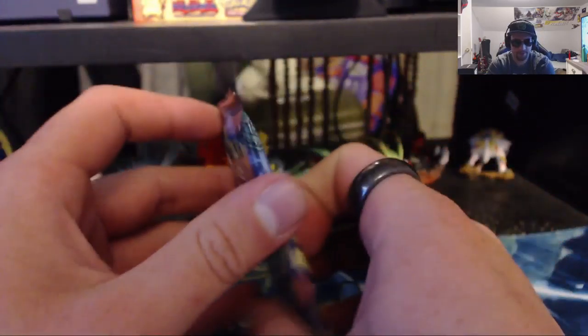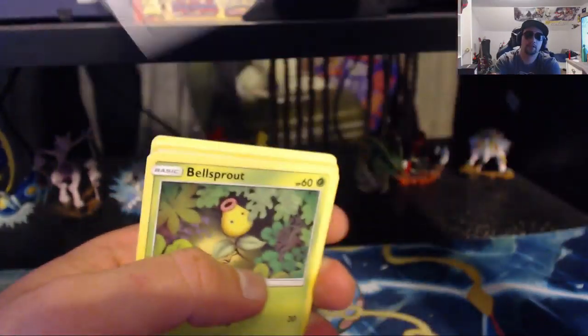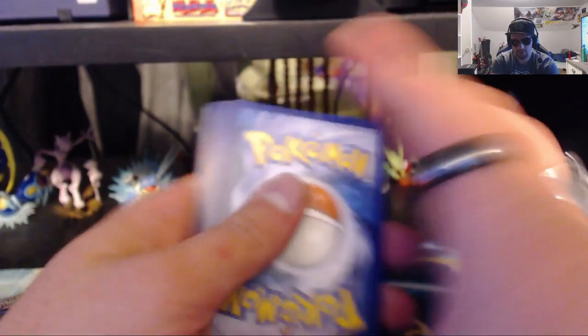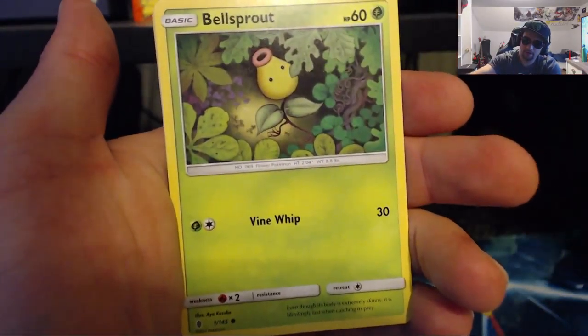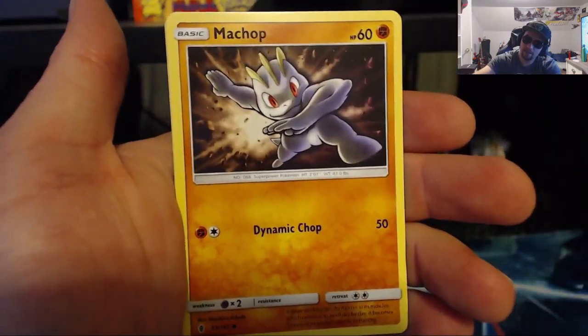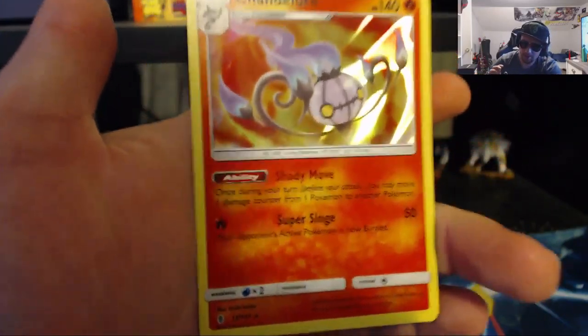Three packs left — we can do this, I believe in us. Code card. Start off with the Leaf Energy, Aqua Patch, Enhanced Hammer, Clefairy, Bellsprout, Pancham, Snorunt, Chansey, Machop, Gothita, Reverse Holo, and the Chandelure Holofoil card. I will take that — another Holo!